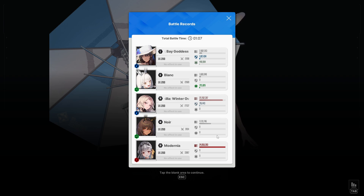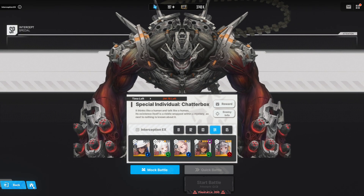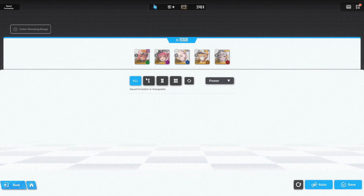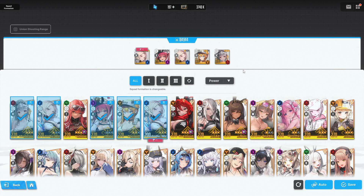22 million from Ludmilla, 24 million from Modernia. Very good from Ludmilla though — my Modernia is insanely invested, so for her to only be two million more than Ludmilla, that's not saying Ludmilla is bad, that's actually saying Ludmilla is very, very good. I want to take that same team into the actual fire element against those enemies to see what it's really looking like.